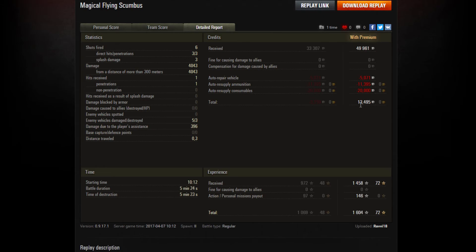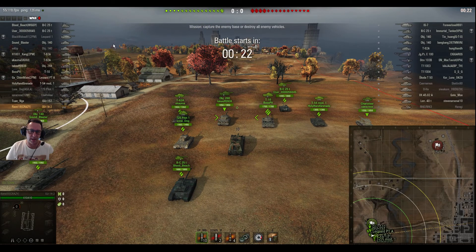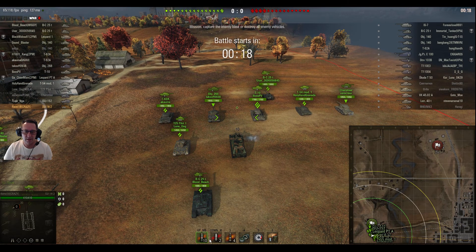He made a bit of coin with a premium account. The game only went for 5 minutes — that was enough for a first class in the magical flying Scumbus. Moving on to the second game, the double shot of Scumbus action featuring Ravi18 from CrazyClan.